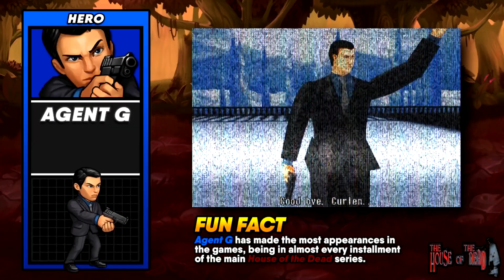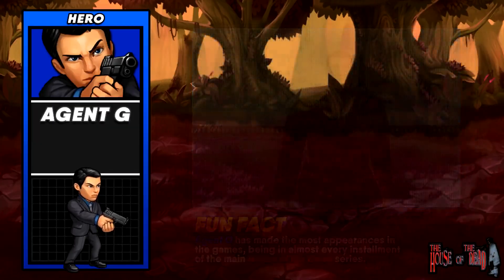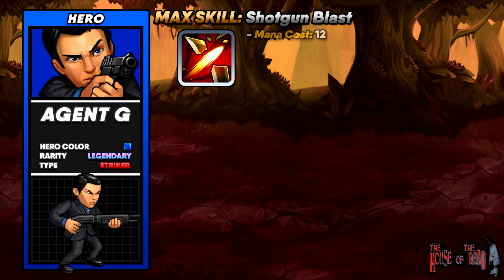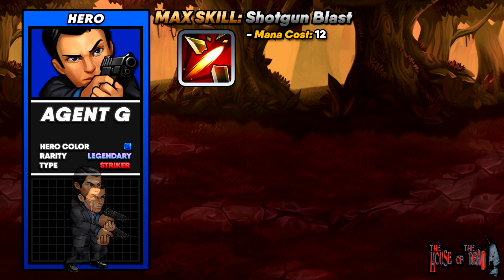With that out of the way, let's get to business with Agent G in SEGA Heroes. His hero color is blue, his rarity is legendary, and his type is striker, so he is all about physical damage and dealing numbers. His max skill is Shotgun Blast — it costs 12 mana, deals physical damage which increases as you level up Agent G, and it explodes one enemy special tile.